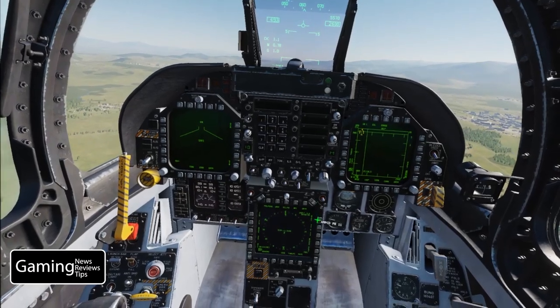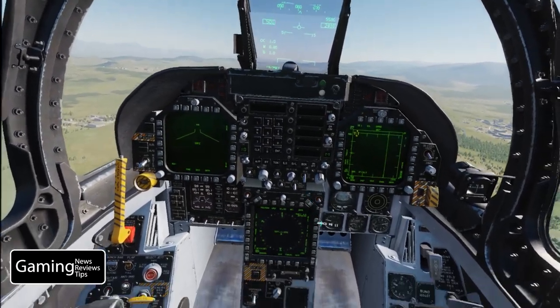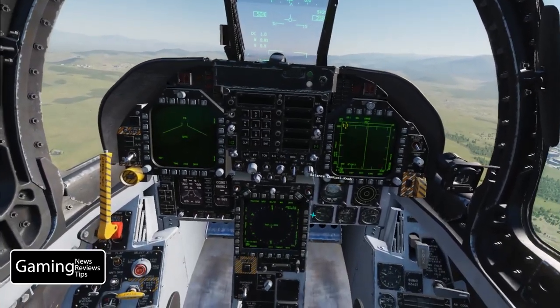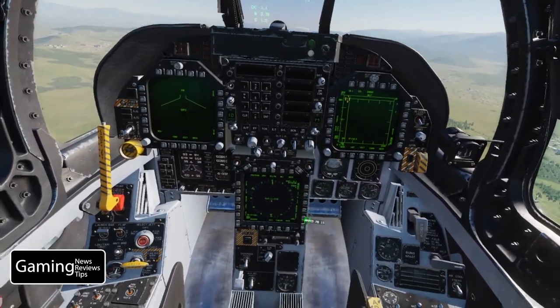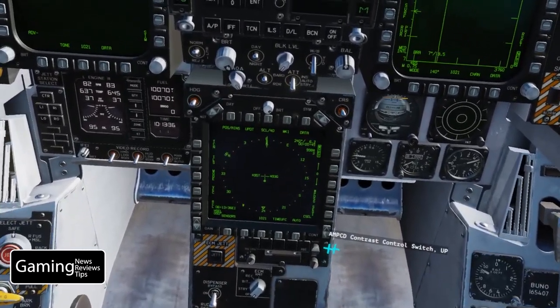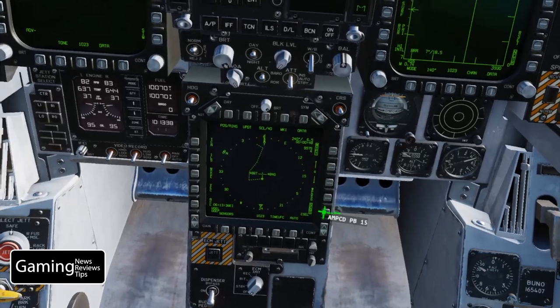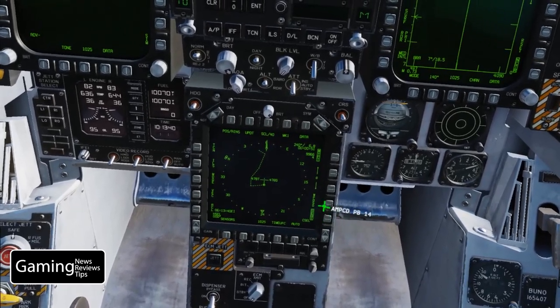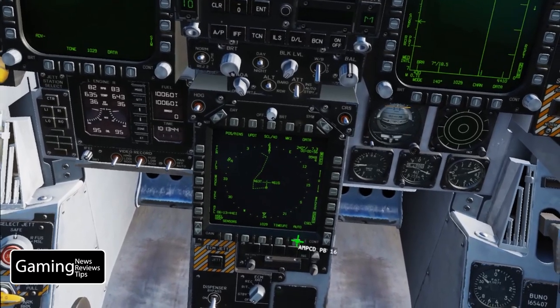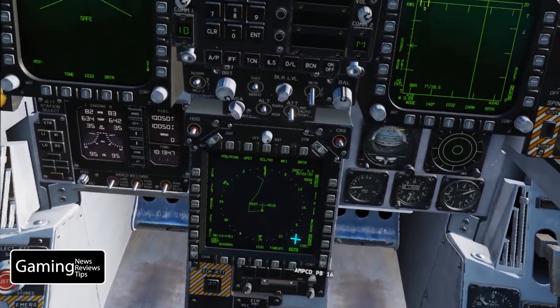We're ready to take off. We'll put on the brake, then with the brake on we accelerate with throttles forward until we get to 80. Then we take the brake off and go full afterburners, and as soon as the jet lifts off we pull back on the stick. As soon as we're airborne we raise the landing gear and set flaps to auto. The waypoints have been pre-set in the mission editor, so all we need to do is go to our HSI and box the waypoint.